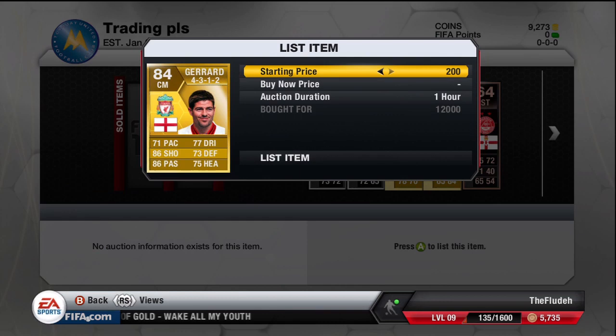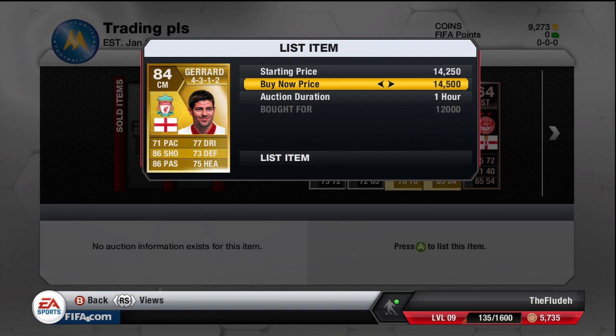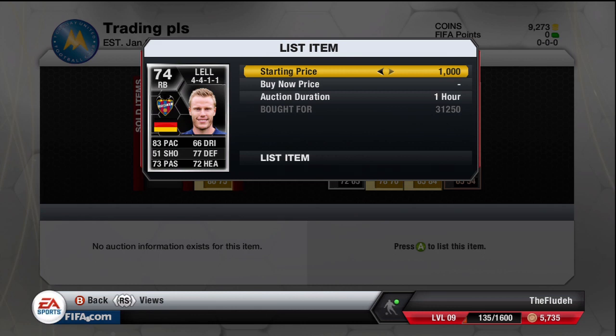The first deal I picked up was this Steven Gerrard centre mid version in the 4-3-1-2 formation. Bought him for 12,000 coins and the lowest buy now for him is 15,000 coins, so I'm gonna set mine up at 14,500 coins. I was getting these deals at around about 2 o'clock in the morning.